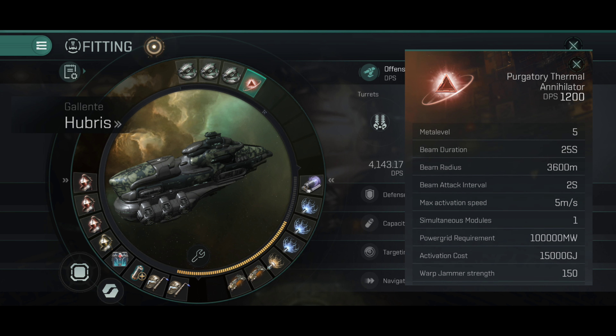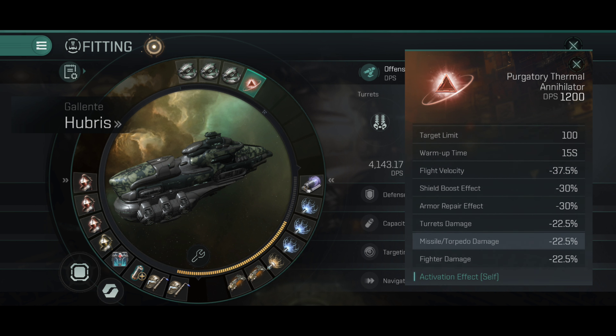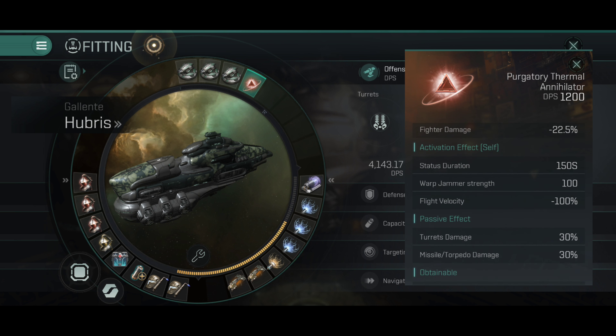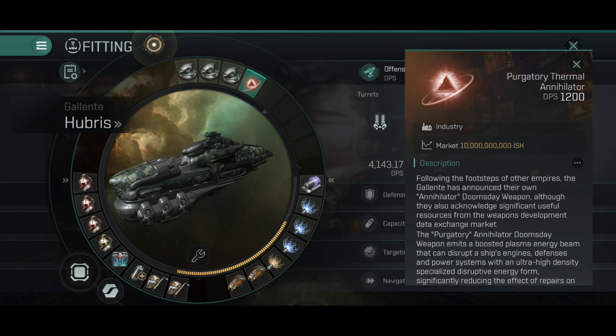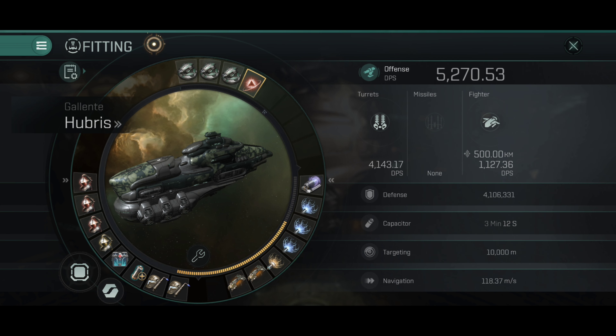The Purgatory Thermal Annihilator is the doomsday for the Hubris. It does thermal damage — a little bit less damage than the Divine Punishment — but it does have some very nice E-war to it and should have up to 150 kilometer range, which is really nice. The doomsday is the newest mass destruction weapon we've received in the game, though for the Lancers it functions more as an E-war tool.